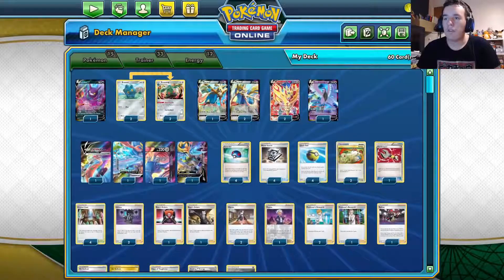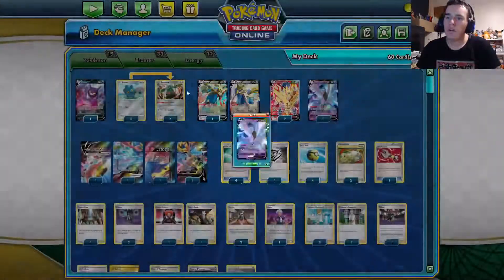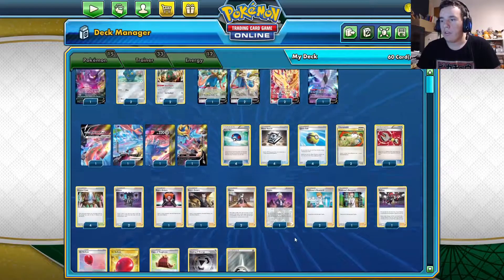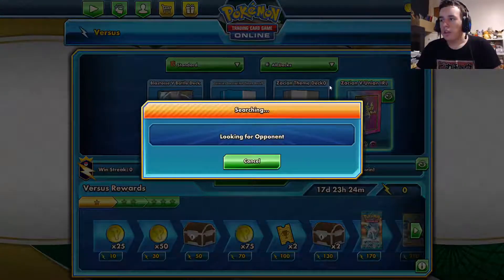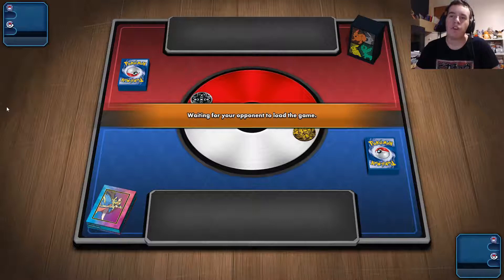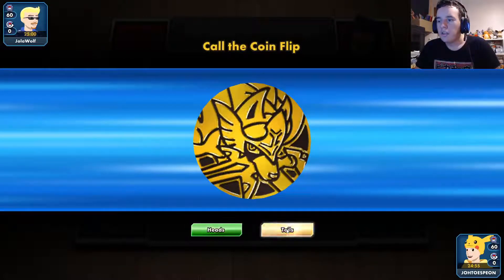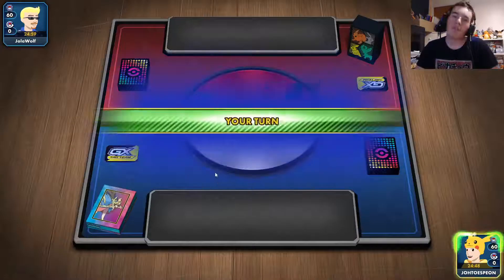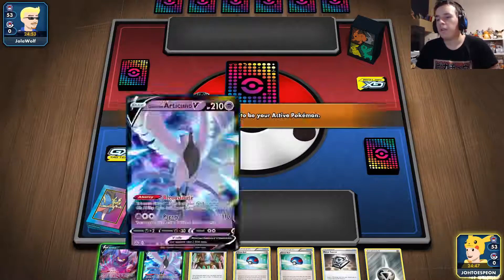I also play Crobat so you can just draw cards. I'll play three matches with this deck to see how it goes. I play the same deck IRL — not exactly, because I don't have Crystal Cave in real life so I just play Turffield Stadium. I'll go tails — if you get to choose, you should go first because you have an evolution Pokemon in the deck. This is not a good start so I'll just play Articuno.